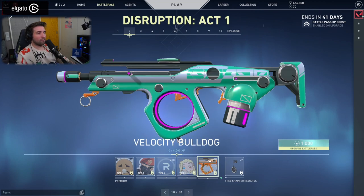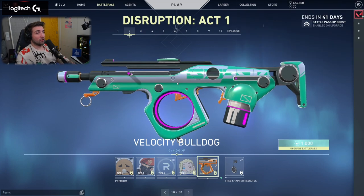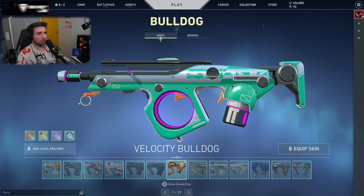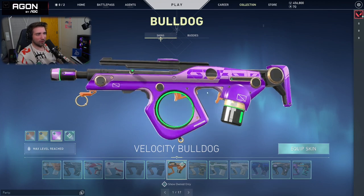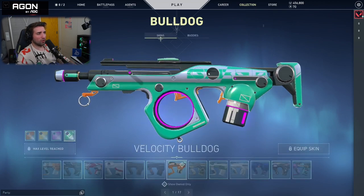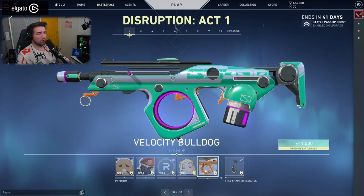Now, the first skin from Velocity is actually a skin line that looks way better than almost any other Battle Pass skins we've had so far in this game. They have variants as well — it has a completely different form. This is not a cookie-cutter Bulldog. It has those nice designs with circles. Then you have the standard color, the piss yellow, the pink D.Va color, and a greenish one. The form is fantastic. All of the Velocity skins will have those color schemes available to them.